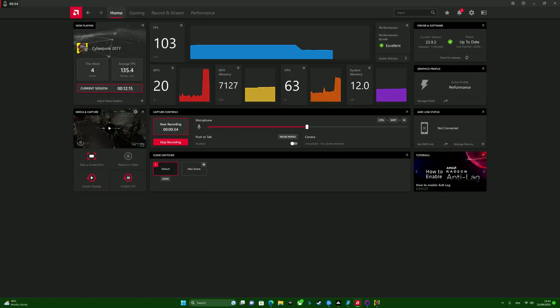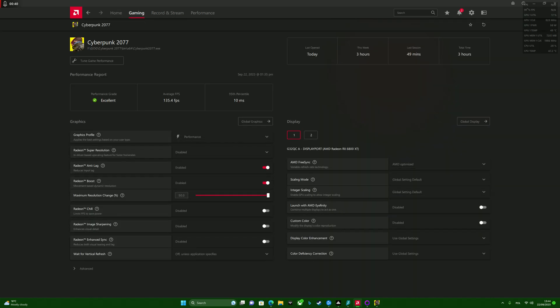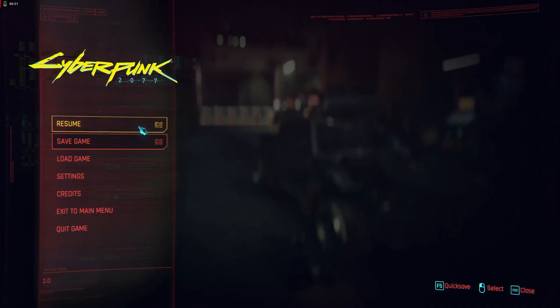The way to fix that is to go to your Radeon settings, adjust the game, and change it to quality. If you do that, the game should no longer be fuzzy when you move around, as you can see.